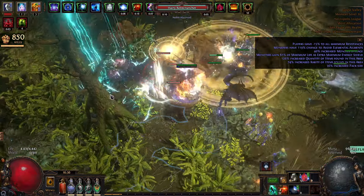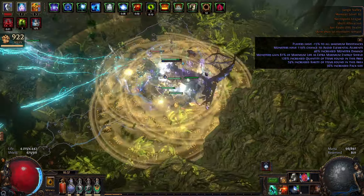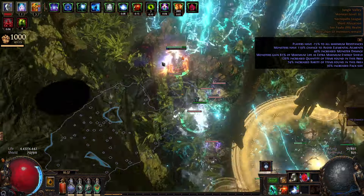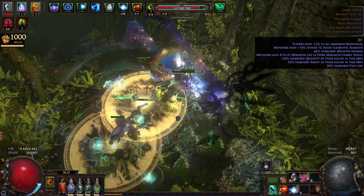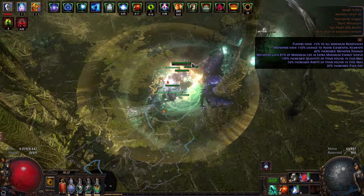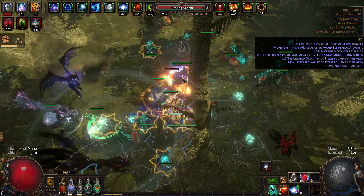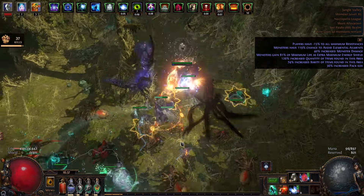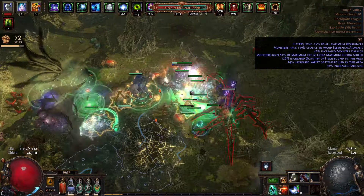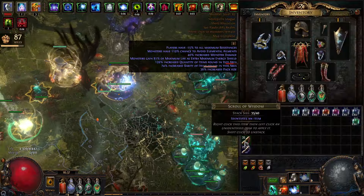On this map the monsters have like 81% energy shield, so yeah, the damage is here. I still need some items to finish the build. As you can see, it's pretty smooth — you just hold down the button. You have everything a minion build has: chance to block, an Animate Guardian, spectres. It's a good build, and you have Vaal Flicker Strike, which is really cool. You press it and it's really fast, and then the damage goes and it's dead. Pretty good build, let me show you some details about it.